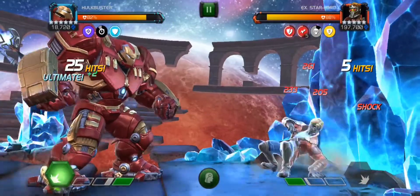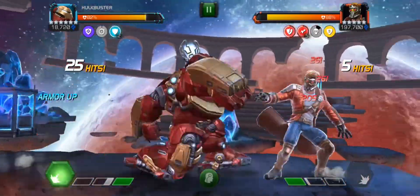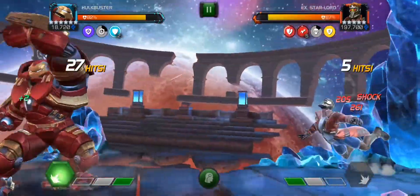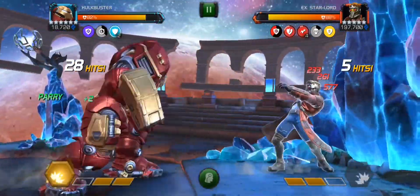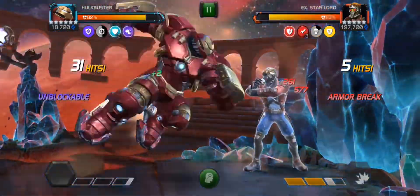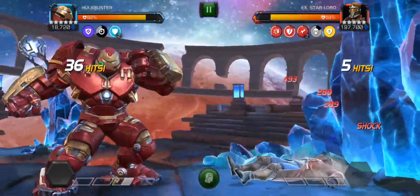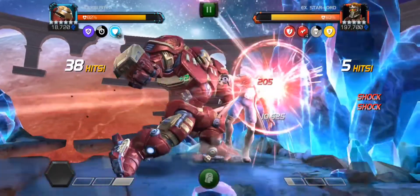To force a more aggressive AI to block your special 2, do medium, light, light, light, pause a split second, then throw the special 2 — and they'll block. That's what you do to power drain them and start throwing heavies like no tomorrow. That's really Hulkbuster's main rotation: build to SP2 using heavies, throw it while the opponent is blocking, and they'll die.